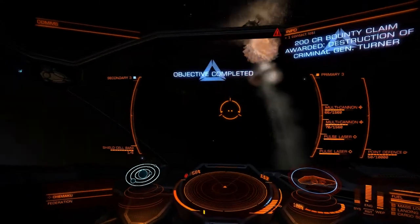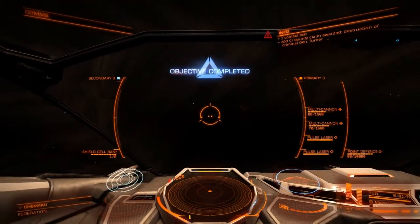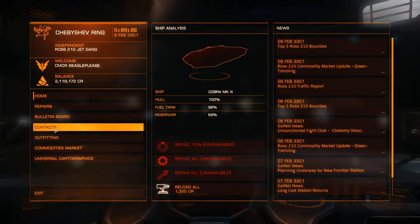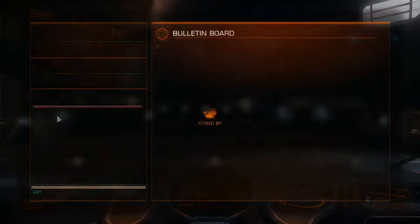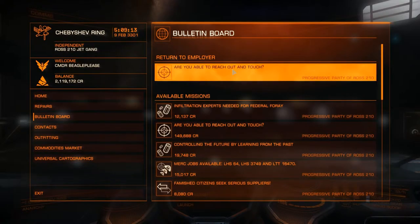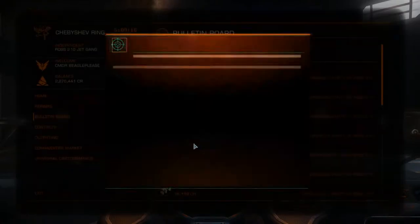You go back to the station, claim your reward, and more often than not there will be another hunter-killer mission up for grabs as soon as you've turned it in. The rewards are quite nice, as you can see. It shouldn't take you long to rack up a few million credits doing this — especially if you do it the manly way.